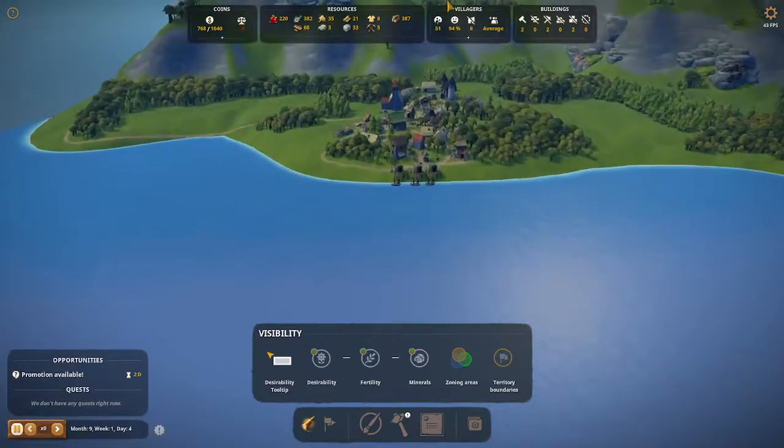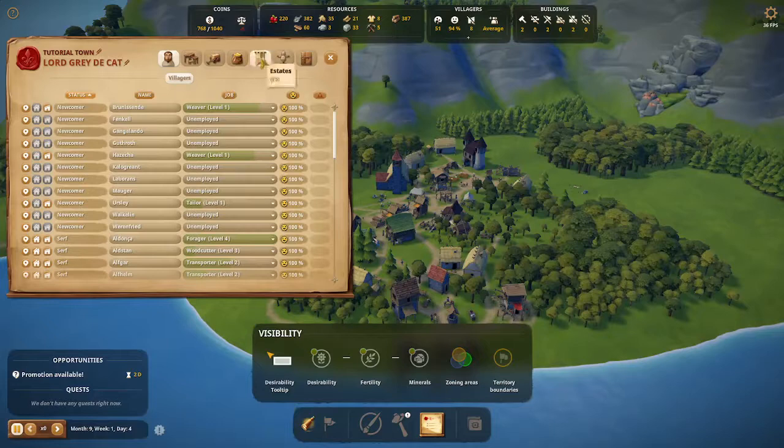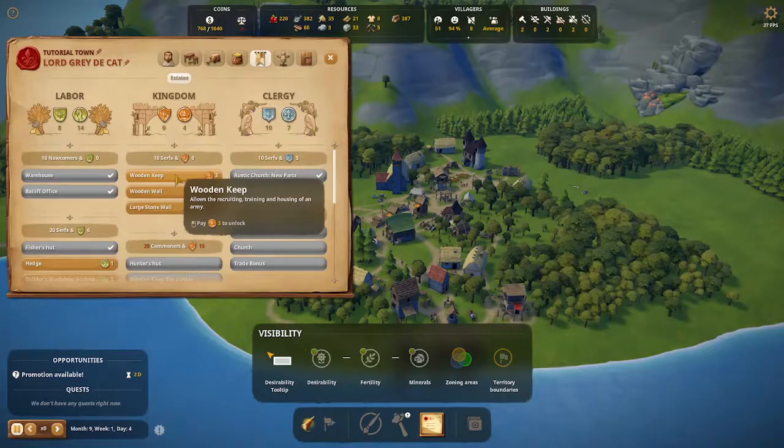The first thing you need to do is unlock the wooden keep from the Kingdom Estates panel. You can do this once you have 10 serfs and three kingdom influences.